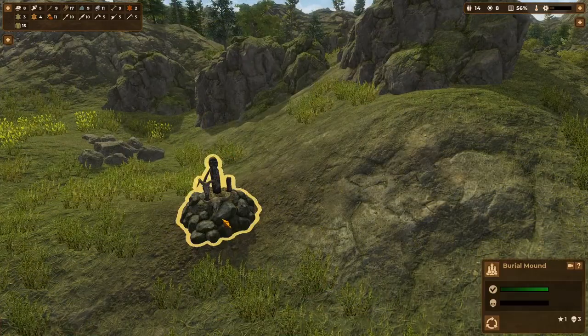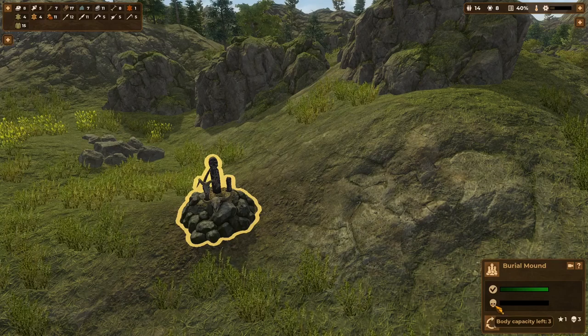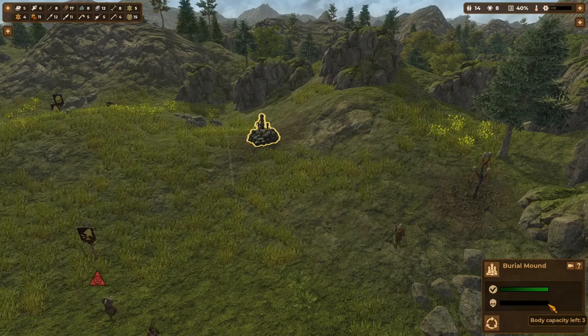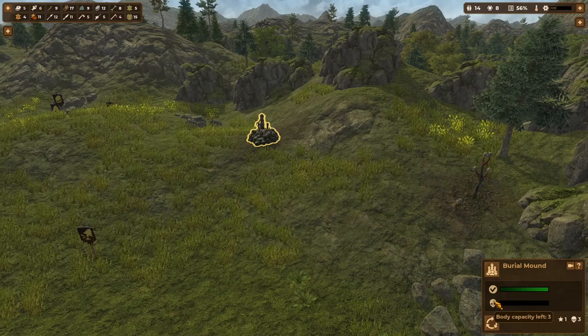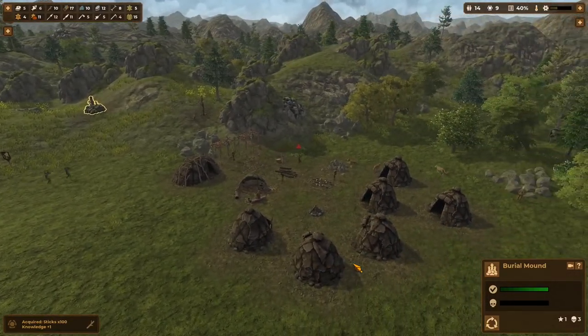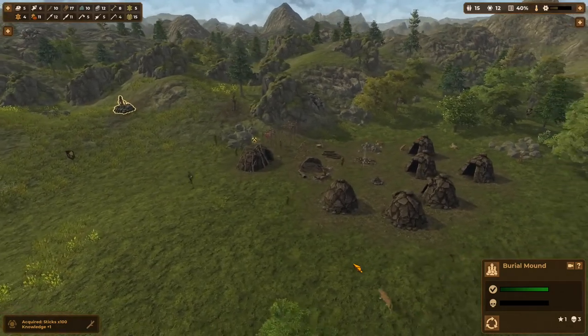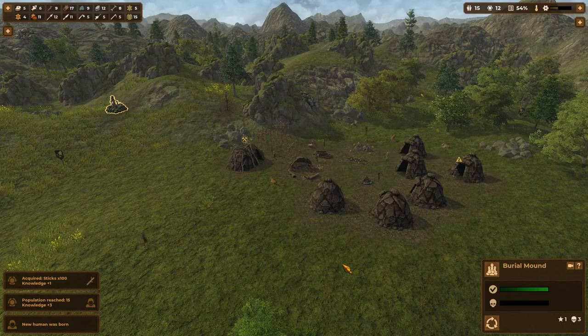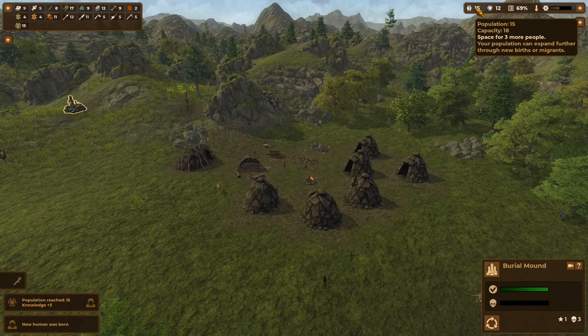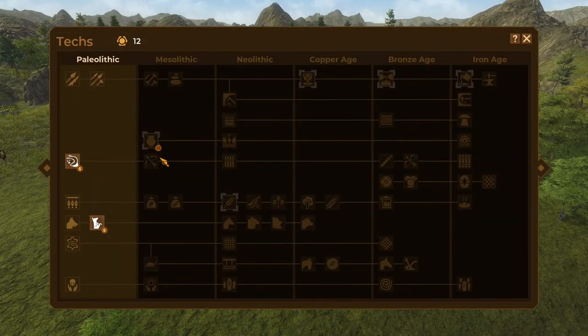Here is our burial mound — the body capacity shows it can fit up to three dead villagers. They'll actually bring them here, bury them, and then come and pay their respects later. The bodies will slowly decay and you'll have more capacity over time. If you don't have enough capacity as villagers start to die off, don't leave bodies lying around — that's definitely not good. We just hit population 15, got some more knowledge points and a new human.